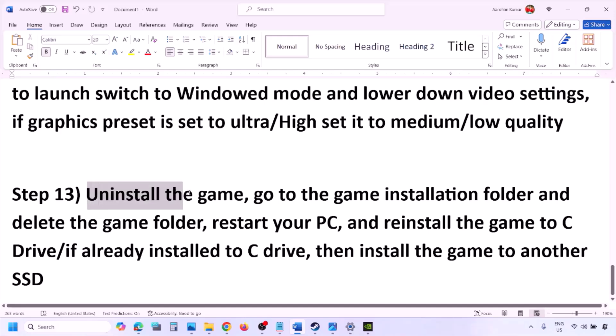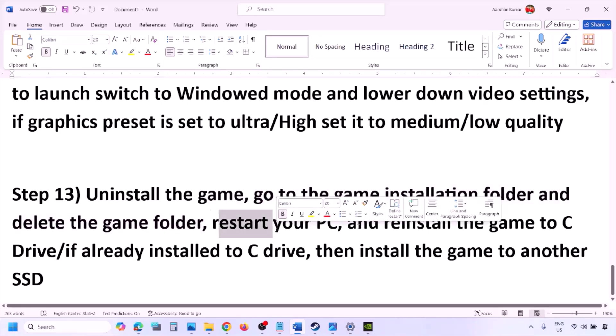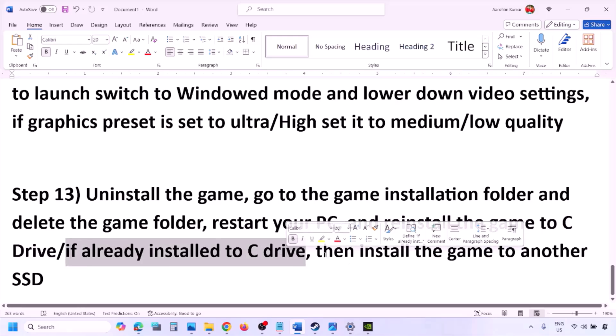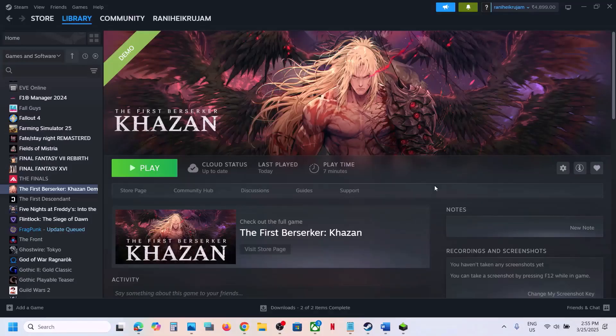The last step is to uninstall and reinstall the game. Go to Steam, right-click the game, and click Uninstall. After uninstalling, go to the game installation folder and delete the remaining game folder. Restart your computer, then reinstall the game to the C drive. If it was already on C drive, try installing it to another SSD. One of the steps in this video should help you run the game successfully. Thank you for watching — please like and subscribe.